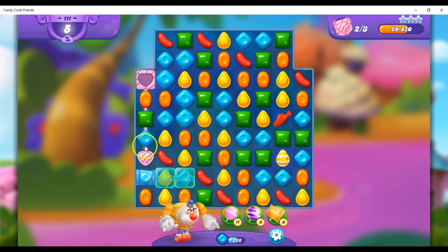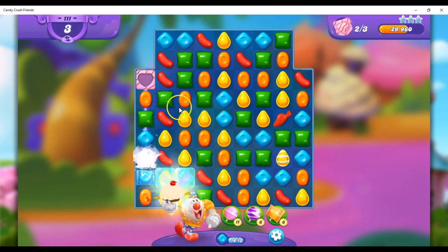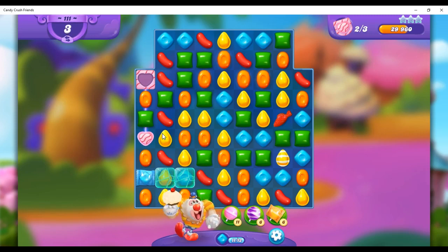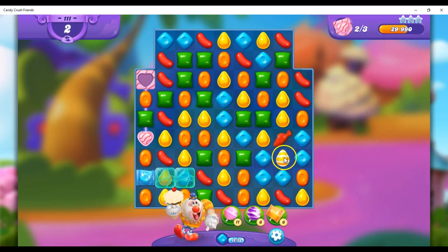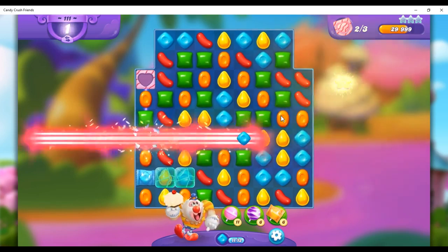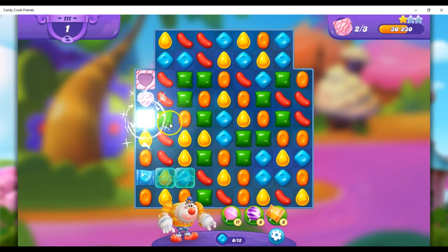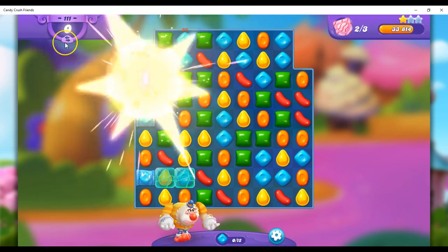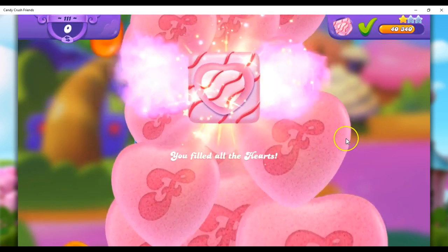I can't hit this directly, but I can make some things here. I could make a stripe, but I think I'm going to go for the fish. I'll send the fish off. Now I think I'll send this fish off, right? There we go, got it — just in time. Last move, but it was my first playthrough, so I'm calling that one a success.